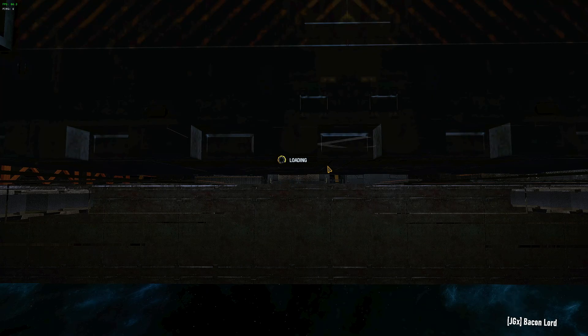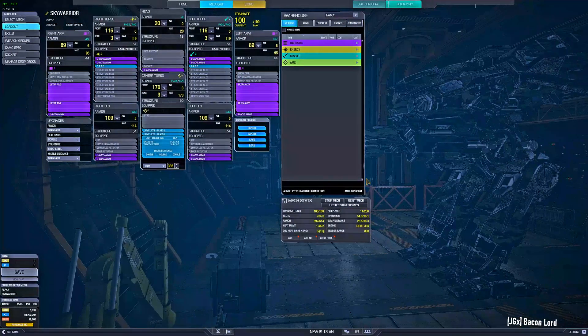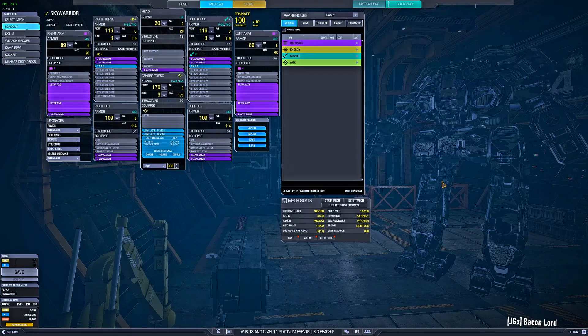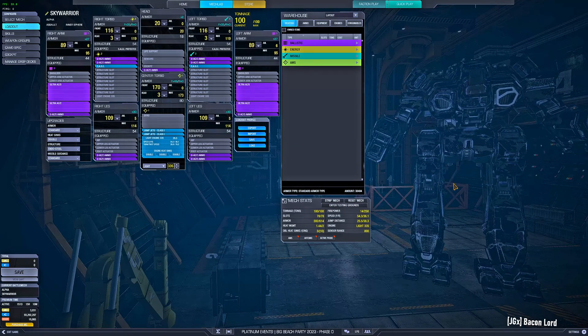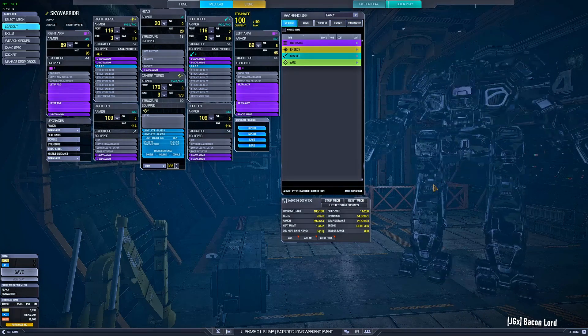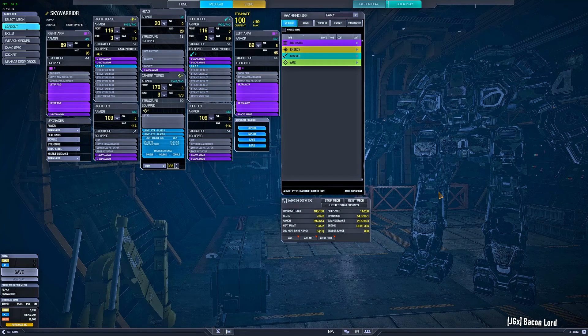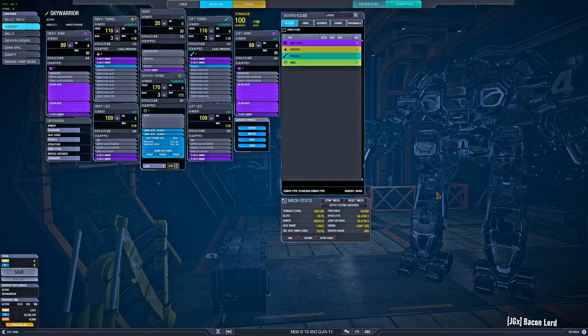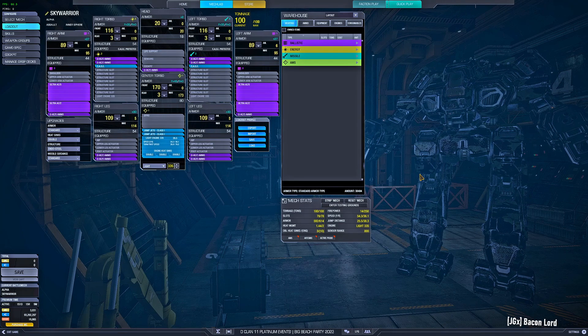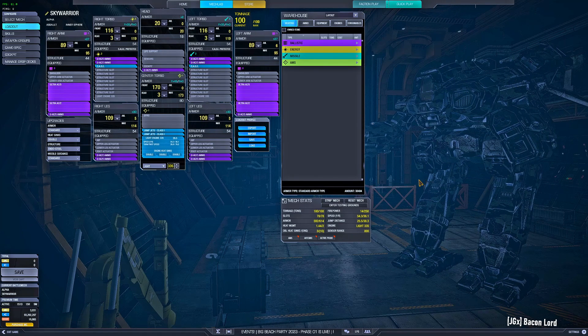If you want to know more about the variables in the CFG file, you'll have to do some research. If you search for 'MrVad MWO CFG Reddit,' you'll find a Reddit thread about this. There are also a whole bunch of posts on the MechWarrior Online forums with a lot of information. So this is going to conclude the video — look forward to seeing you all, and have a good day. Bye.